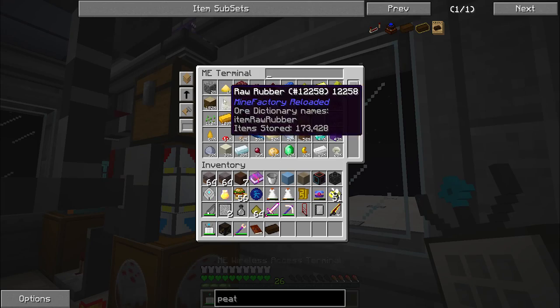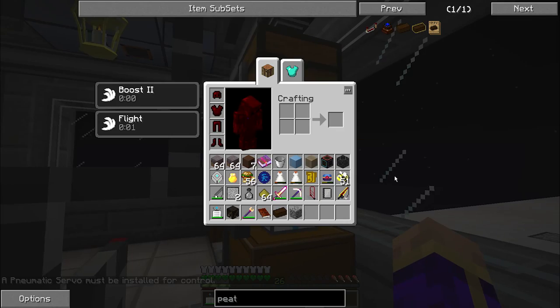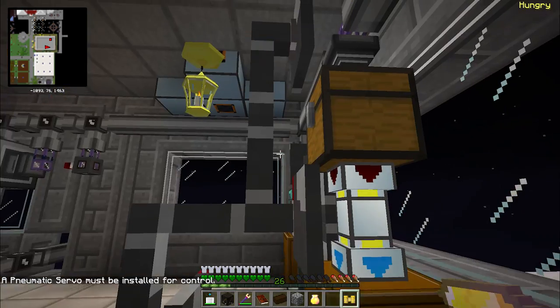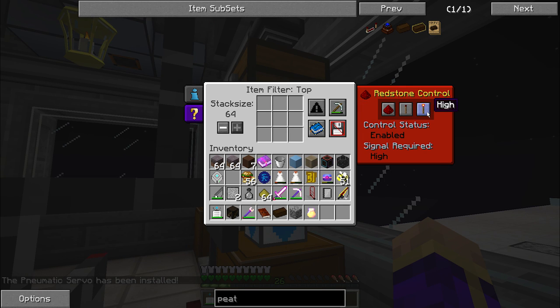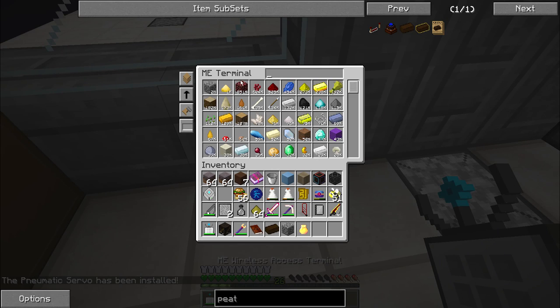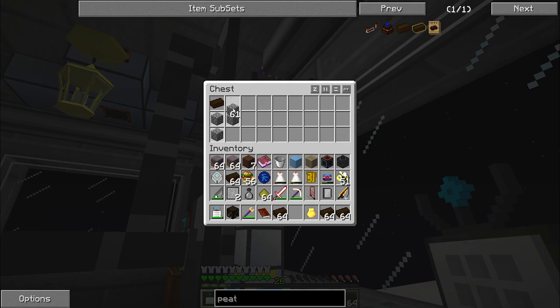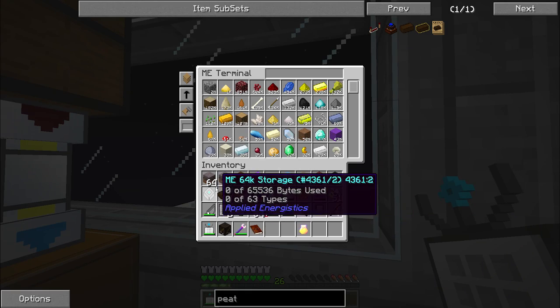One thing I could have done a long time ago and never ended up doing — if you go into editing this servo, you want to leave it on enabled high and blacklist cobblestone, then fill every single slot here except for the one with cobblestone. This way you'll almost guarantee that you'll never have any spillover or wasted items.